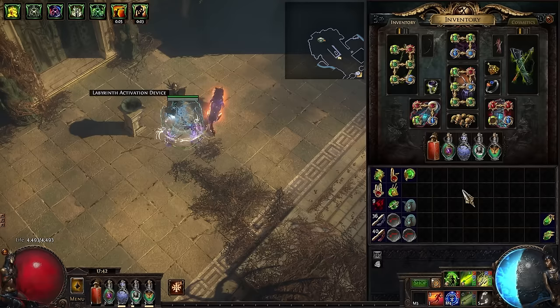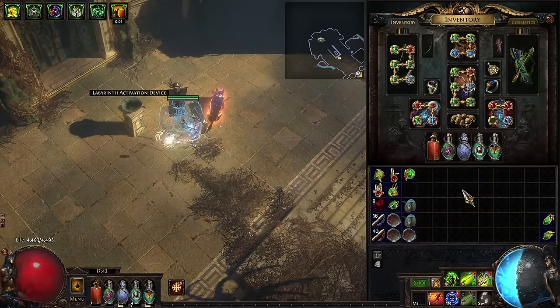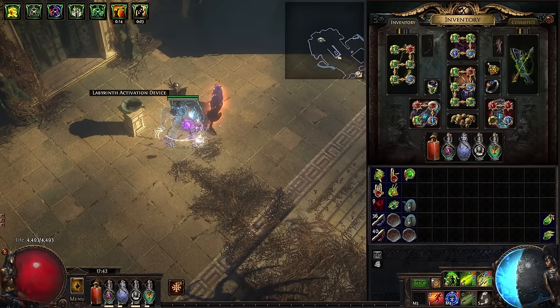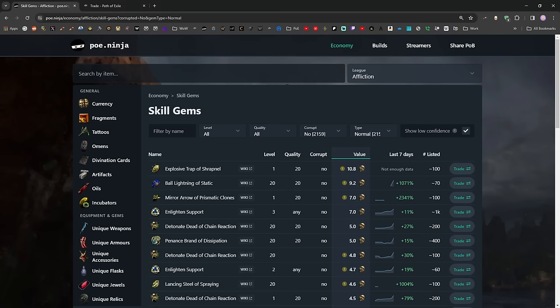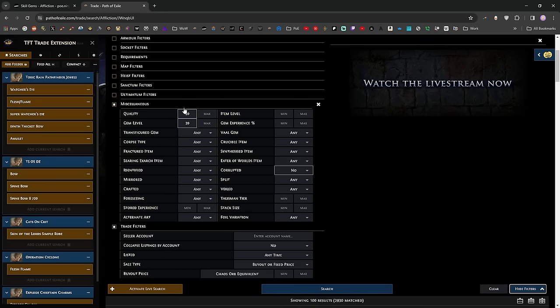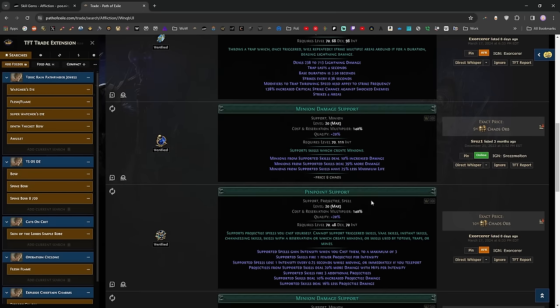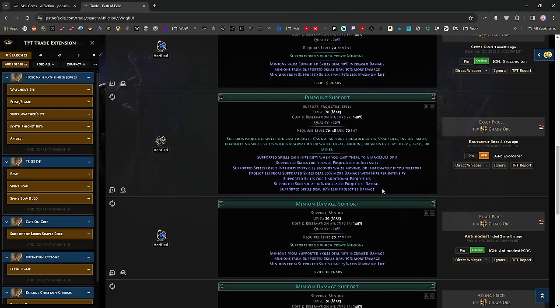Dominating Blow, Malevolence, any aura — whatever. It's all fine. If you really want to max the strategy, I recommend buying cheap, uncorrupted skill gems that already have quality and experience in them, and I'll show that off with a basic trade search. You just open up Miscellaneous, type 20 quality, 20 gem level, corrupted: no, and then search. You buy whatever's on the list — however many you want is up to you. Buy at least two per run, ideally.